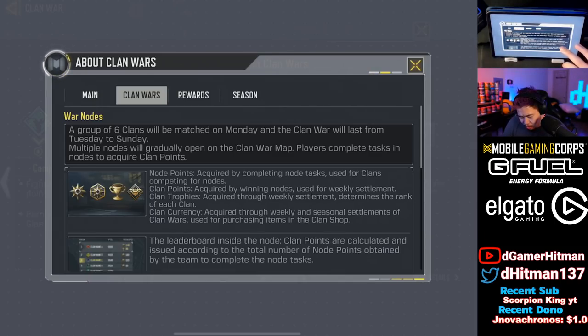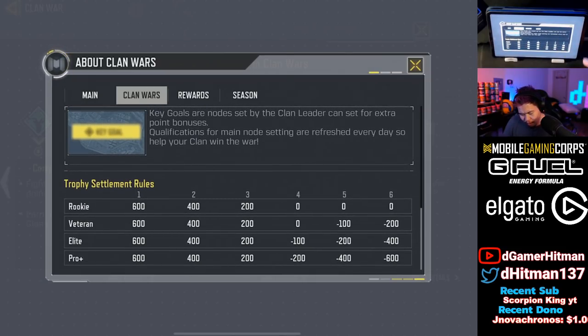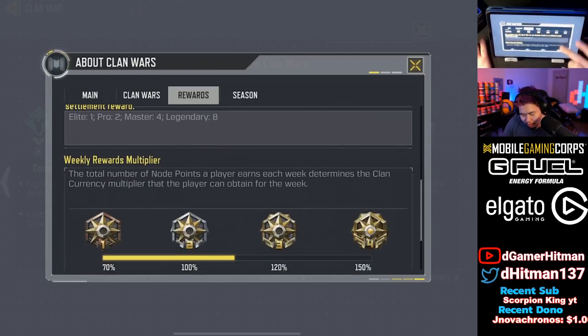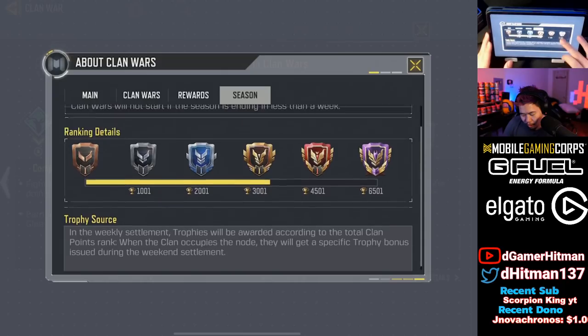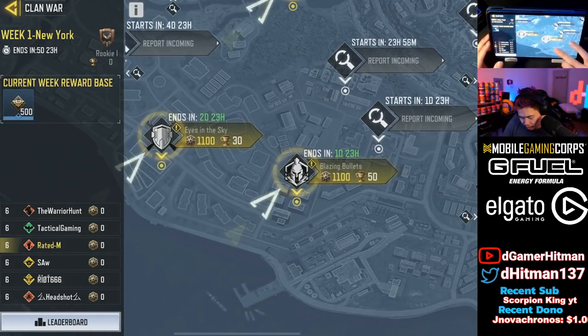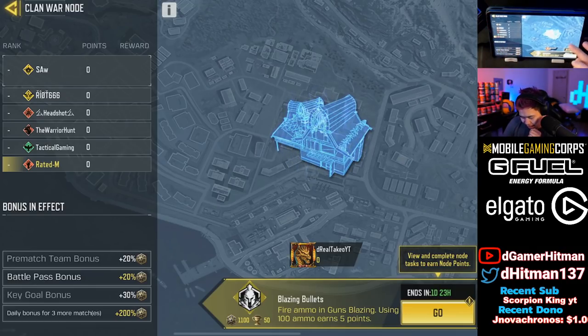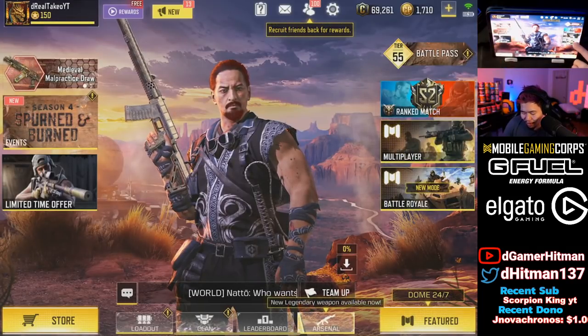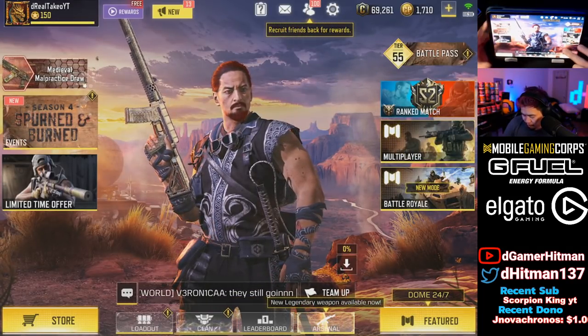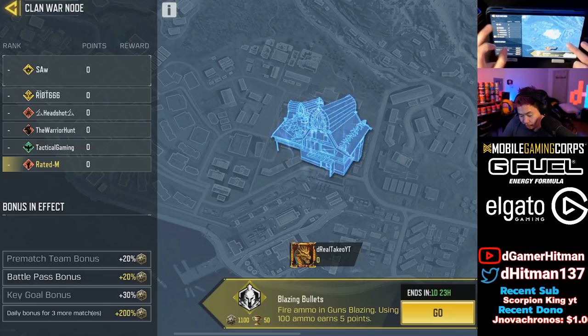We explained it a little earlier — it's going to go on for about a week. I want to see how the leaderboard and stuff like that works. There's a trophy system which I'm not exactly sure how it works, and there's also a reward system. You can pick which nodes you want to go towards. Right now we are not ranked or anything, but let's say you want to attack the 'Fire Ammo and Blazing' node — if you play those game modes you'll get points for that node. You also get bonuses for playing every single day, so do as much as you can.